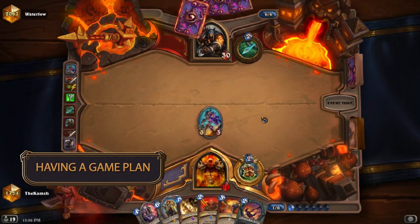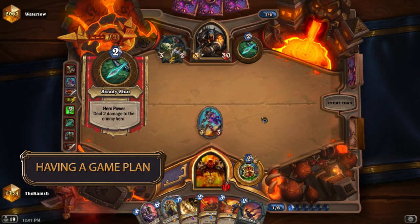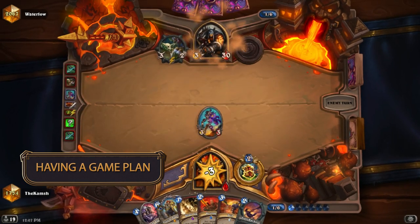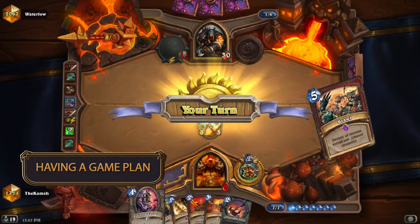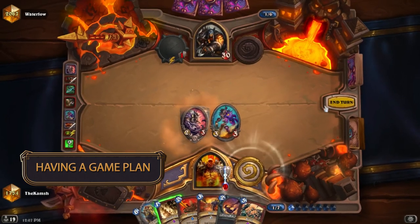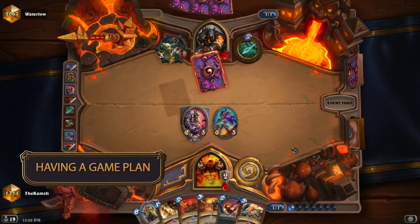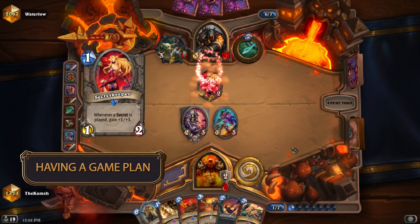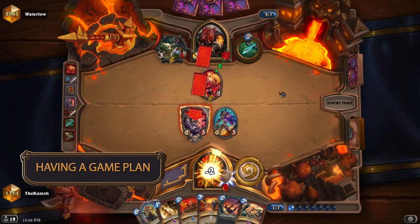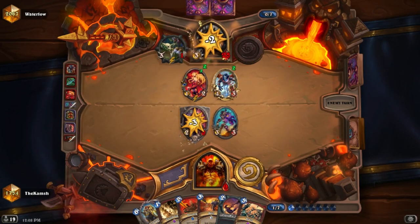Players almost never have this problem with combo decks — they just realize they need to survive and find their combo pieces to win. But you definitely want to apply this thought process to pretty much every deck you play, including non-combo decks. For non-combo decks your way of winning is more nuanced, involving incremental small advantages over time, building up board presence, or maybe going to fatigue for lethal. Either way, always be thinking about how your deck has the best chance to win and play to set that up, because thinking about how to win will immediately improve your gameplay.